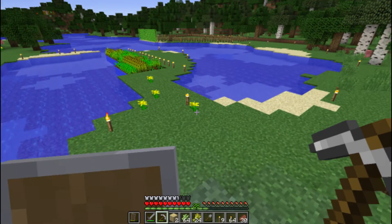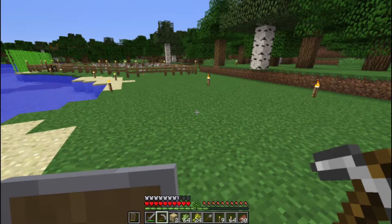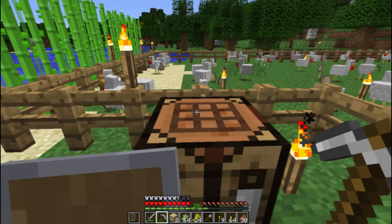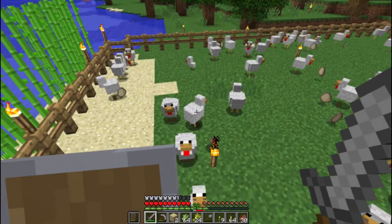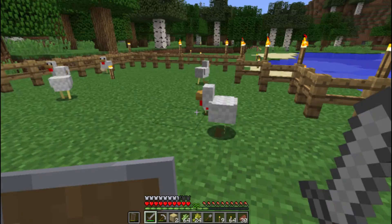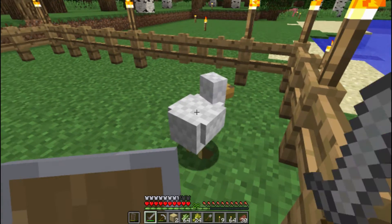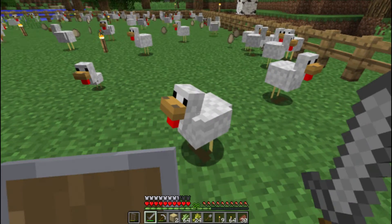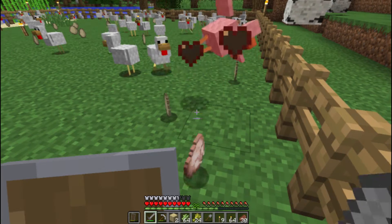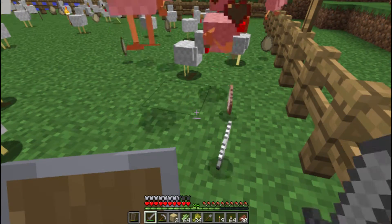It gets me much more leather than allowing cows to roam and chasing them around. Now time for the chickens because I need feathers. I need lots of feathers to make arrows. When I eventually get the Infinity enchantment — a bow that has infinite arrows — I won't need to kill chickens for feathers. I hope they drop feathers because some of them don't. But hey, I still get XP, and I'm actually at level 28. That's a lot of XP from killing animals and from breeding cows and chickens.